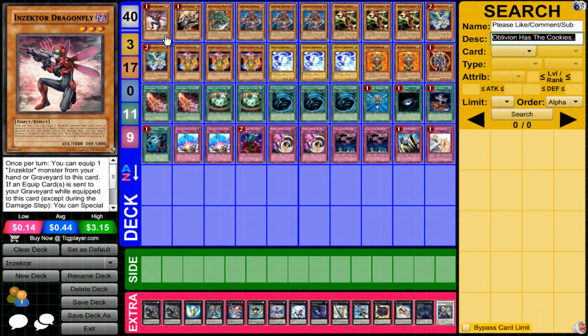Now that Insectors lost both the Torguide engine including the Sangen, there's really no point in using Torguides in the deck unless you want a rank 3 XYZ. But that's about it. And Insectors have great level manipulation with Ladybug, so I don't even think you need the Torguide engine anymore.